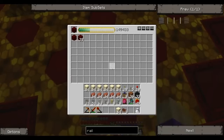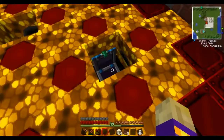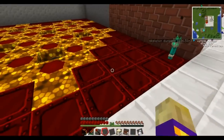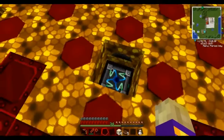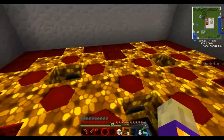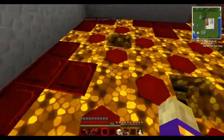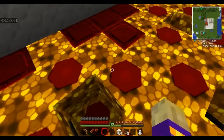I have a couple of energy condensers just making red matter blocks at the moment, which are these blocks here. I think I'm going to use them as building materials because I really like the way that they look. I've got four energy condensers and two energy collector setups at the back, which have charged these Kleinstar Omegas.